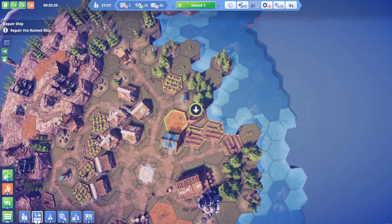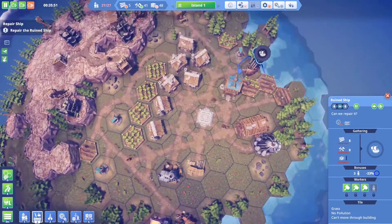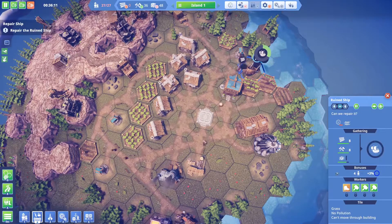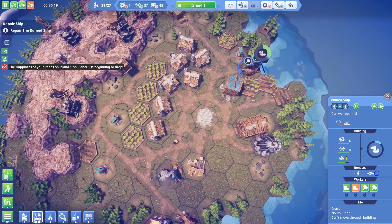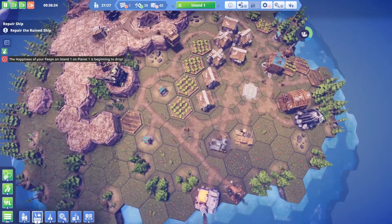We've got everything we need to repair the old ship — let's get to work! I'm glad we left that open spot for it — look at that, I'm a genius! Oh no, happiness is beginning to drop... but we've got the variety of food and stuff now.